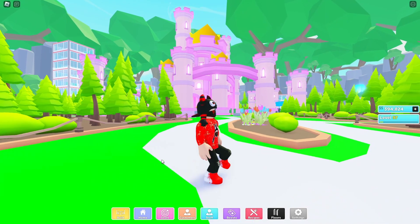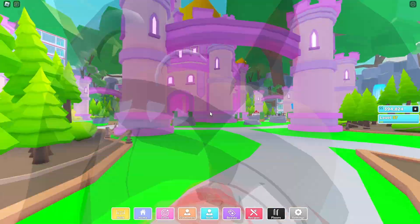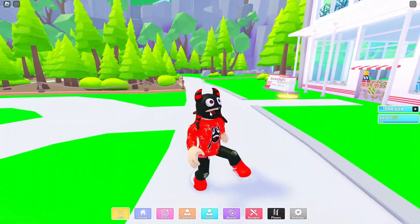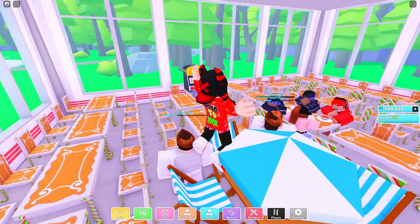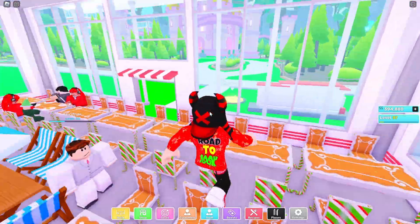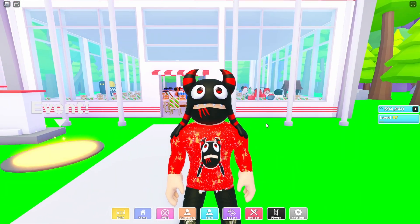Here I am in My Restaurant and as you can see in my background, this castle looks really good. If you remember, Preston released a huge chef cat for free in Pet Simulator X for completing 100,000 customers served. Everyone, I did not receive my huge chef cat and this is so bad.